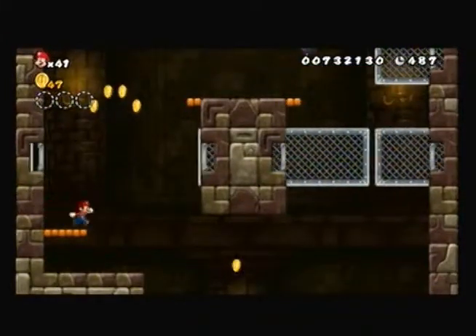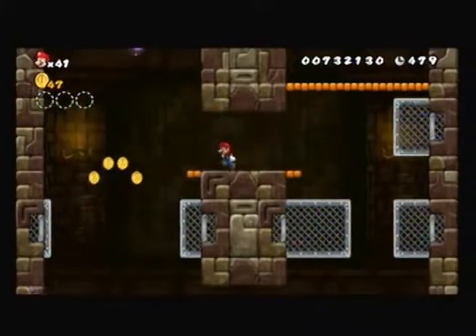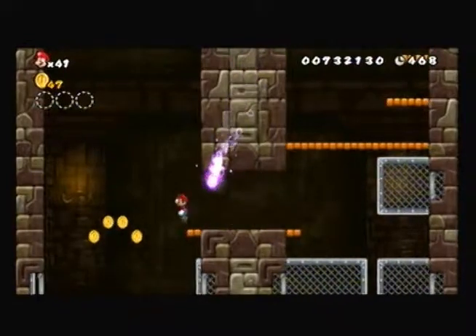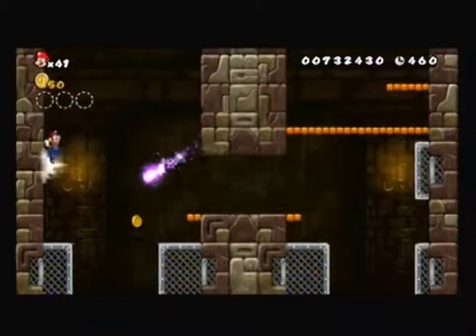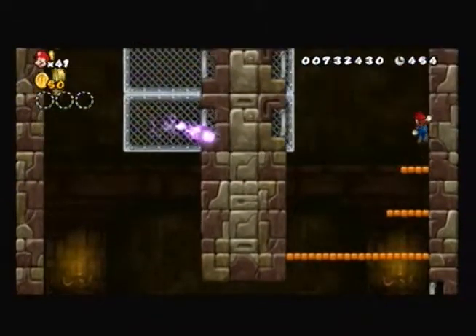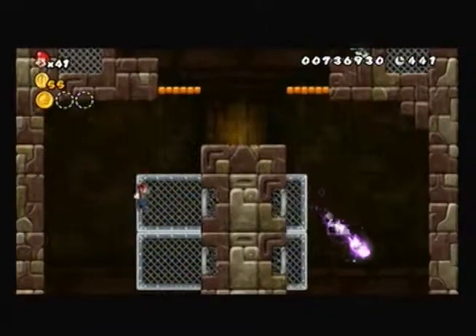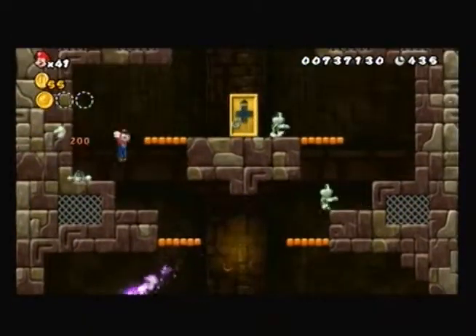I always imagined it like the shadow ball attack from Pokemon. And there was the start line. We're going to go this way, jump off, cling to the wall, go back that way — and that's our first star coin in the level. Very happy about that.